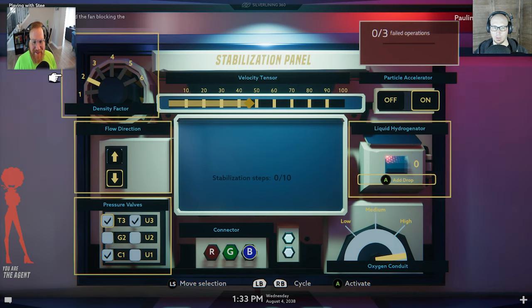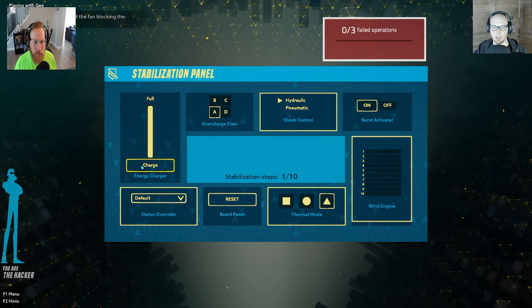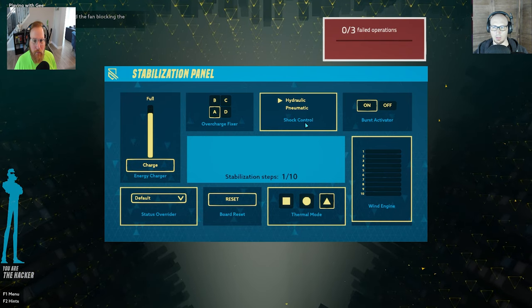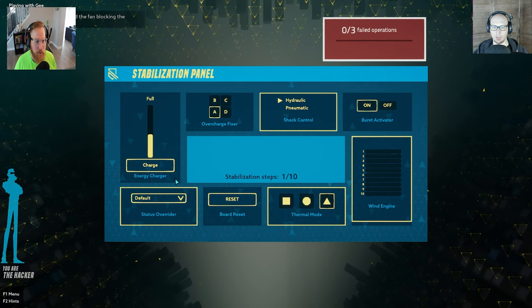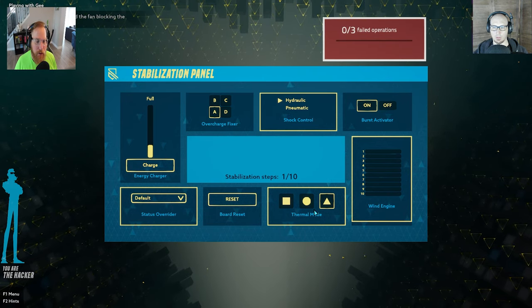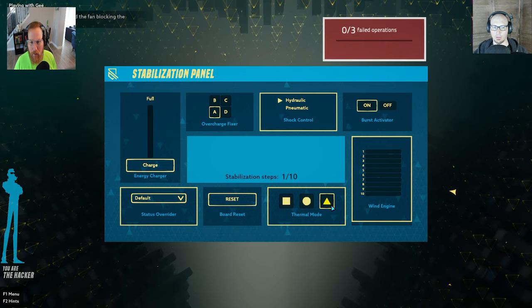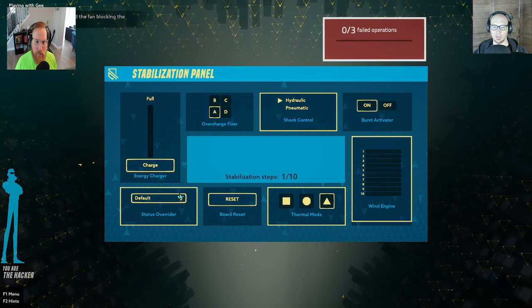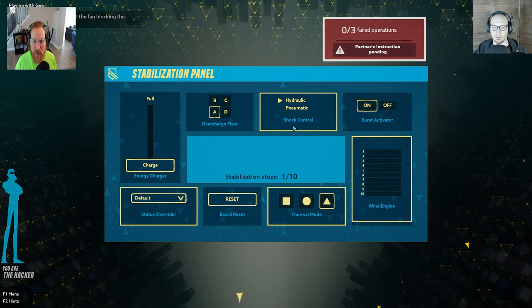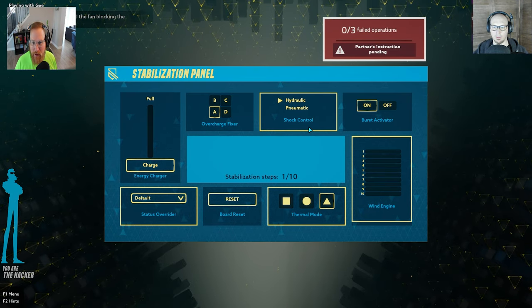Set density factor to six. And particle accelerator? Particle accelerator? Hydrogen? Hydrogen. Hydraulic? Up or down? Flow direction? Tell me something to do. Hydraulic — it says shock control. Hydraulic. Pneumatic. Shock control.